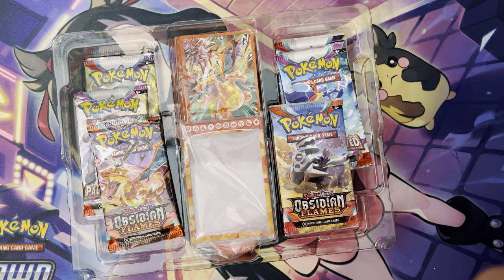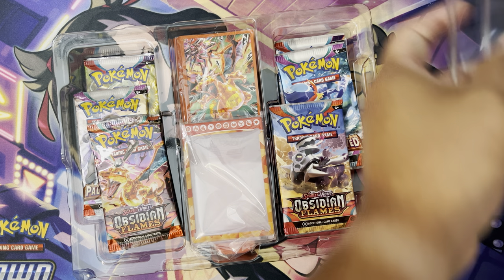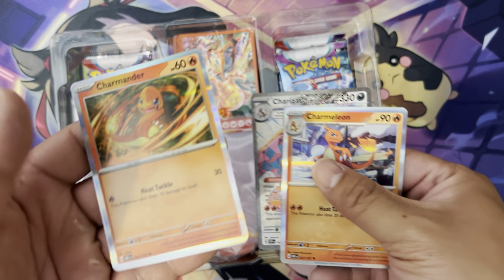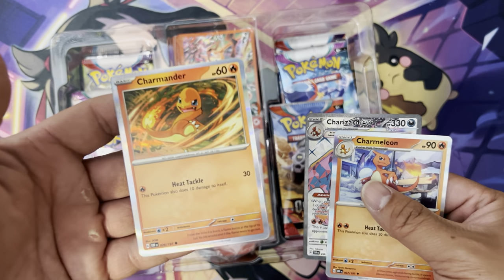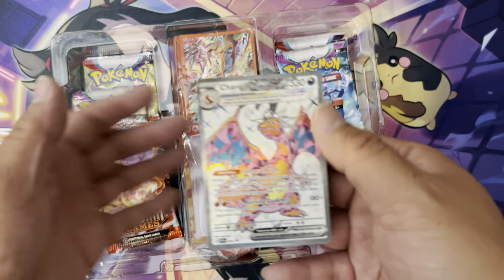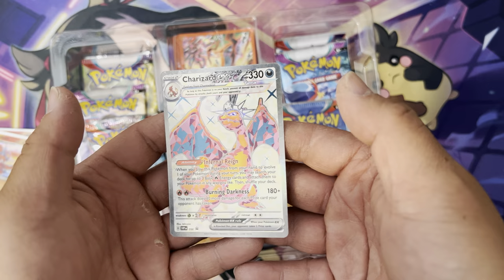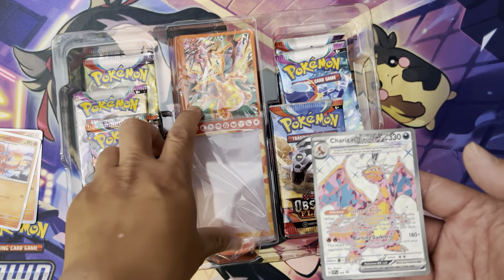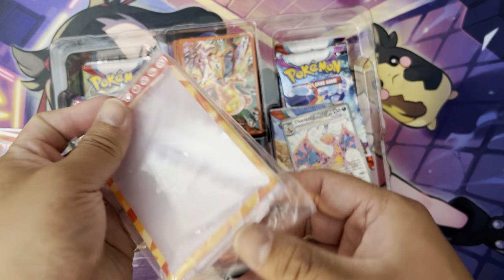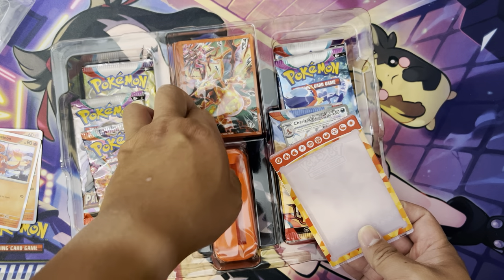So we got your Charmander — not Charizard, Charmander. You got the Charmeleon and you got the Charizard EX. It's like a special illustrator right here. This comes in the protector of it and you got your little stand.